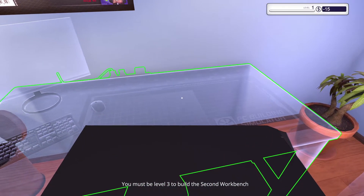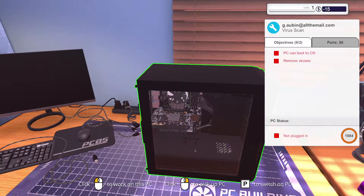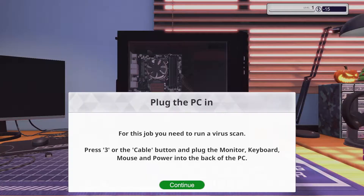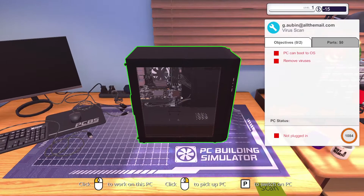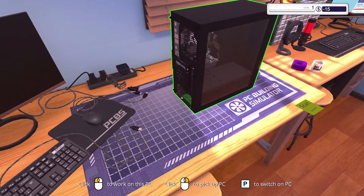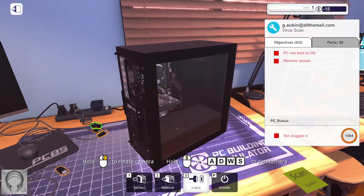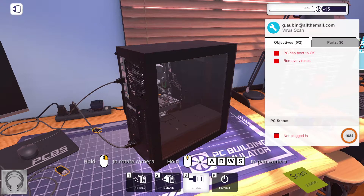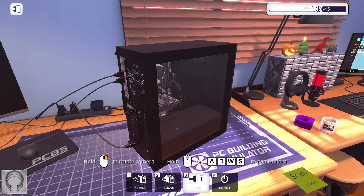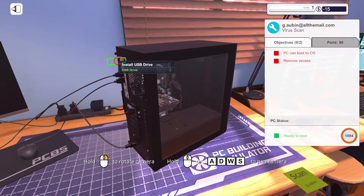Pick this bad boy up. Place her on... okay, I need to be level 3 for that. PC can boot to OS — I just need to remove the viruses. So, PC's fine. We need the power. Connect the PCU, connect my USBs. That's the display — HDMI or GPU port, who knows. Insert USB drive. Put your USB drive in. Continue.